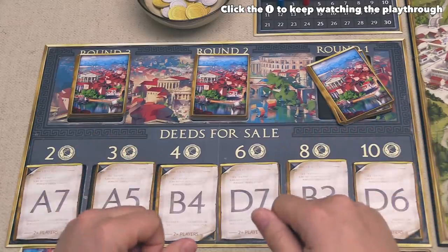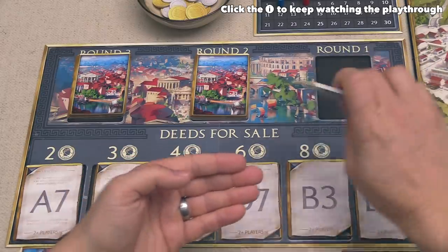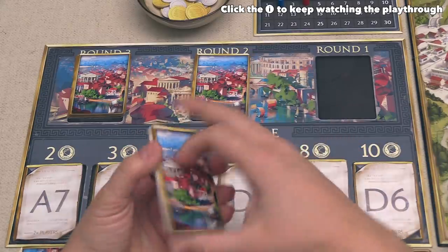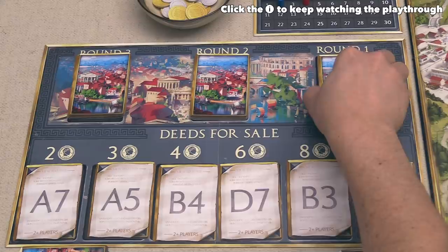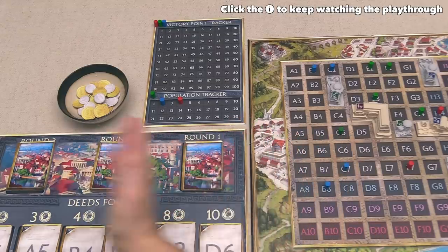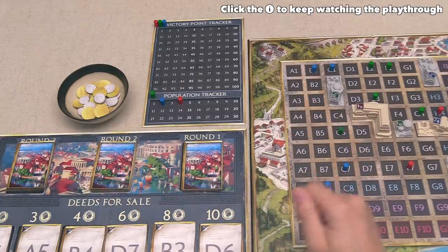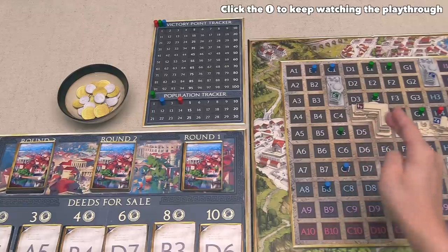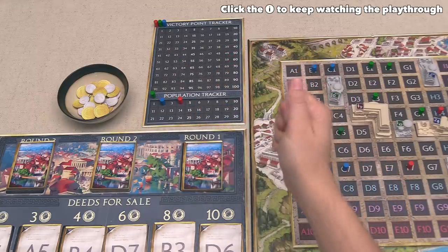That is it for end of round scoring. The last thing players do is replenish the card row from the next round deck, and then play continues clockwise from the last player to take a turn. Once players have completed all three rounds of scoring, the game is over. The only thing players get points for at the very end is one point for every plot they currently own that does not have a building on it. Then you check who has the most victory points, and that person is the winner.